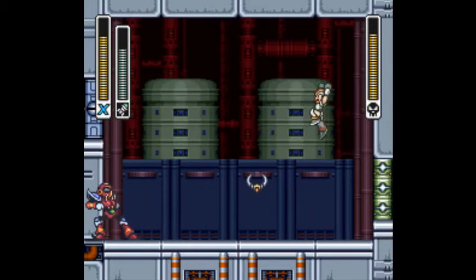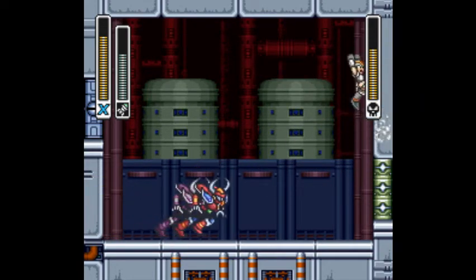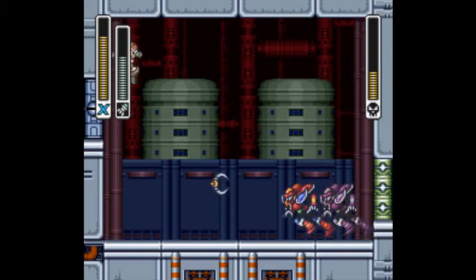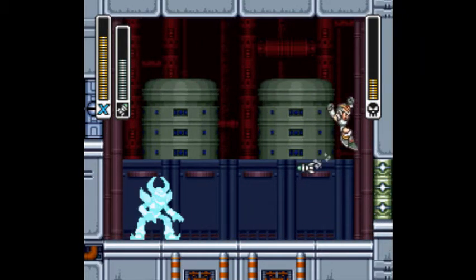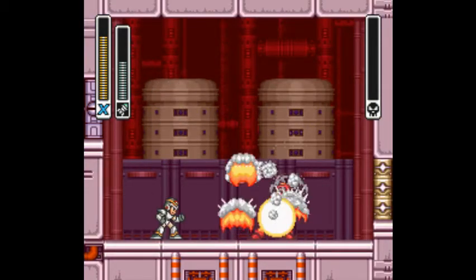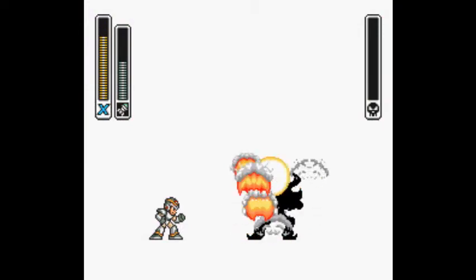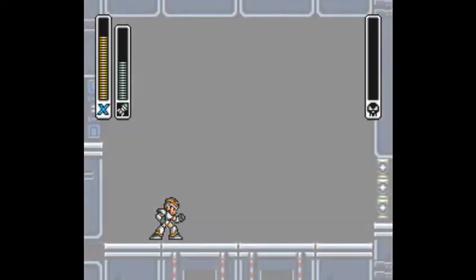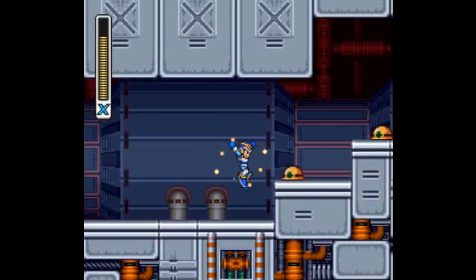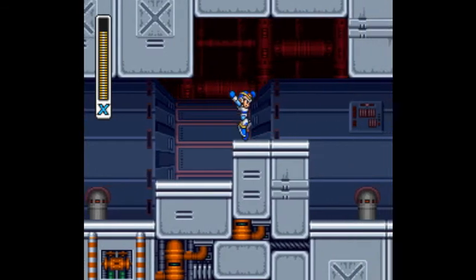Here's Boomer Kuwanger again. Just like in the NES Mega Man games where you had to fight all the bosses a second time, you have to do that again in this game. When I fight them the second time, I'll use whatever weapon they're weak to so I can demonstrate that in this video as well. And that's it for Boomer Kuwanger — he sure didn't last too long when I used the Launch Octopus missiles. They just heat-seek and kill him pretty quickly. You thought that was the end of the level? Nope, we've still got another boss.